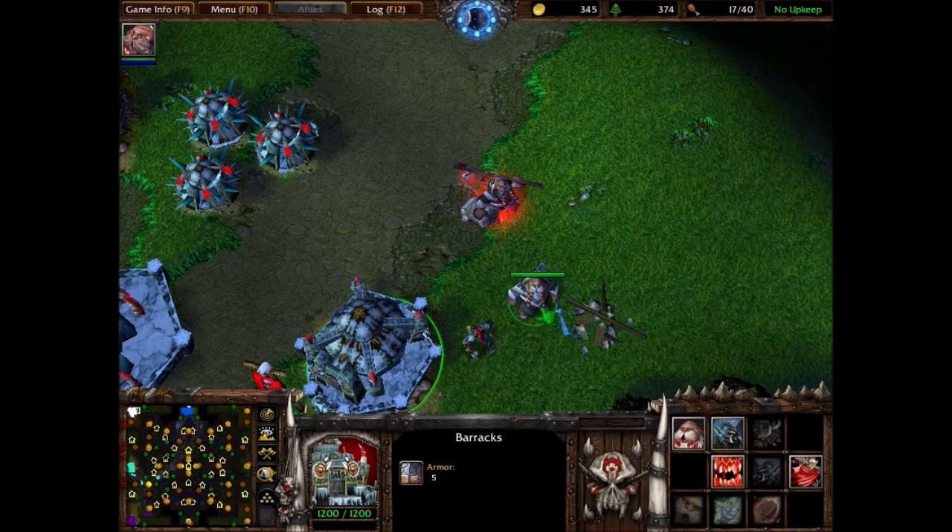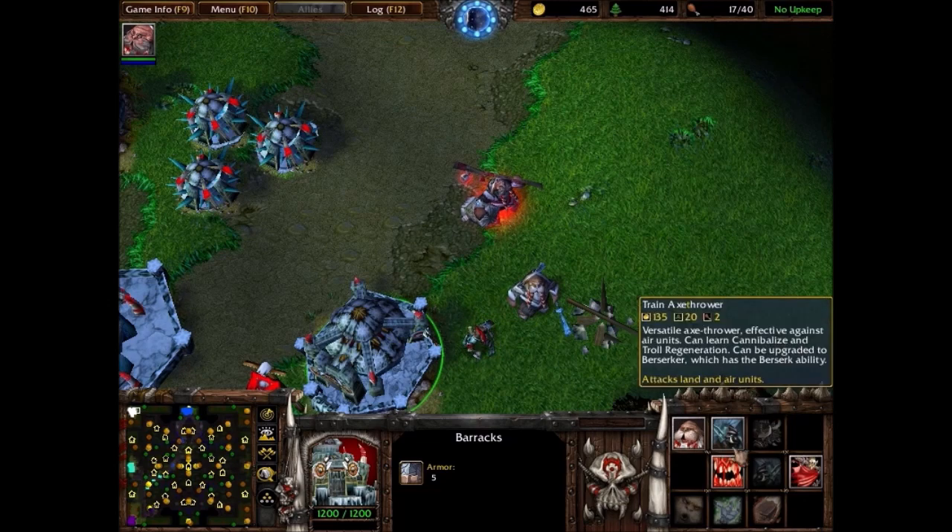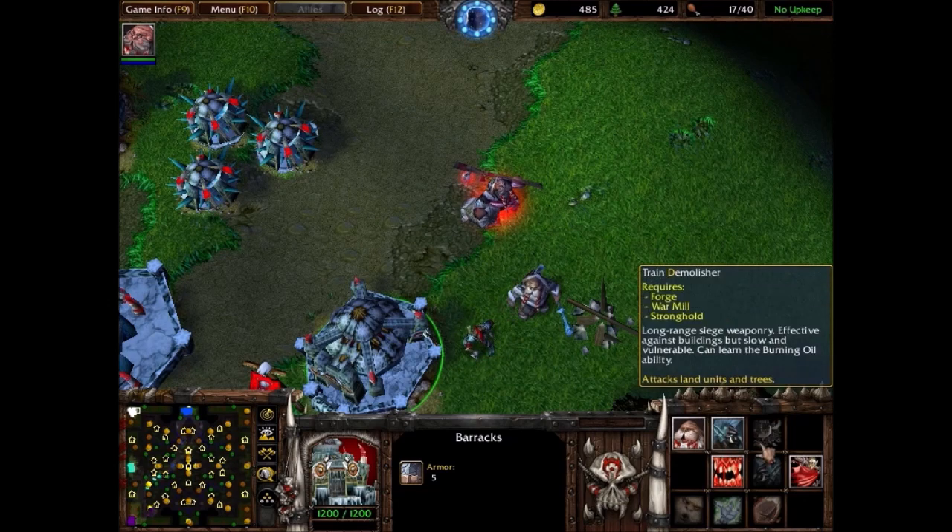As you can see here, the units are very similar and one of the only differences are the models. So instead of an Orc Grunt you have a Tuskar Grunt, and instead of a Headhunter you have an Ice Troll Axe Thrower. The Demolisher is more or less the same.